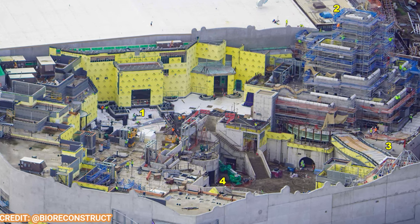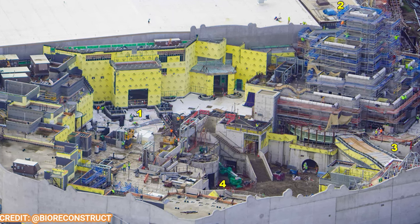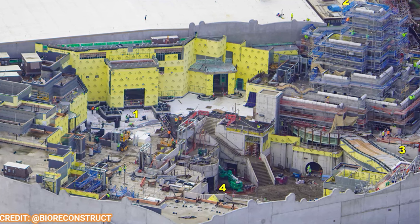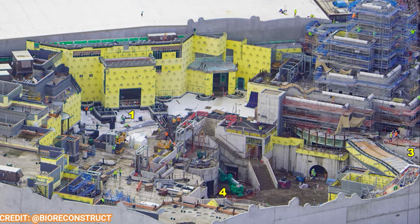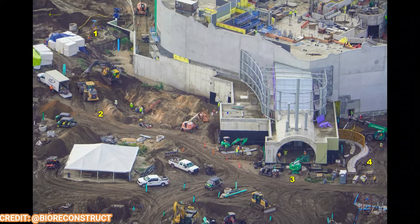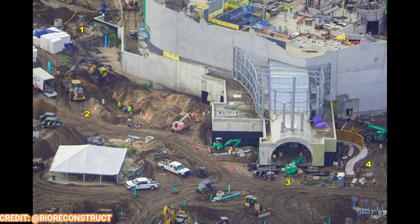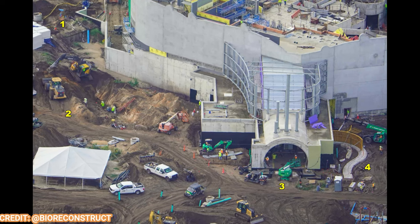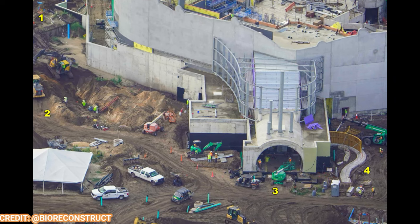Here's another shot of the Mushroom Kingdom — you can see Mount Beanpole and the entrance to Yoshi's Adventure. Toadstool Cafe at number four has its entrance ready to go, and a lot of that weatherproofing yellow siding is still there for Bowser's Castle with a big open space on top to walk around. Here's the entrance portal to Super Nintendo World — I think this will be the second coolest portal, because you're going through a warp pipe and then up an escalator or elevator to your destination. Number three is the entrance to the warp pipe and numbers two and four are exit tunnels and backstage areas.